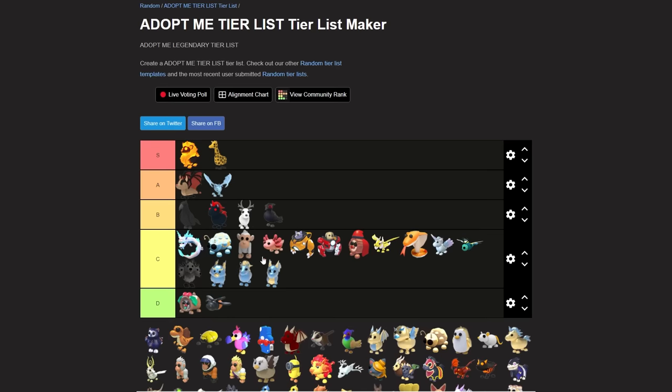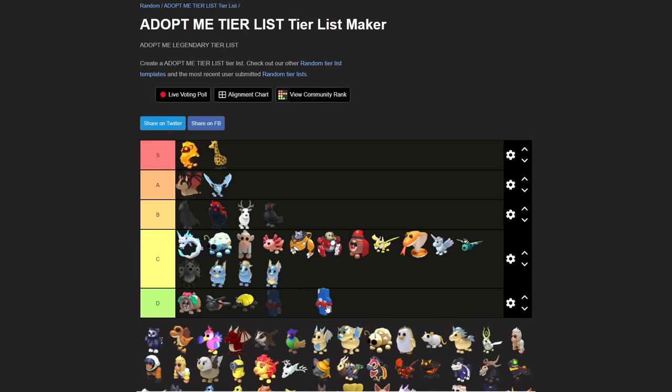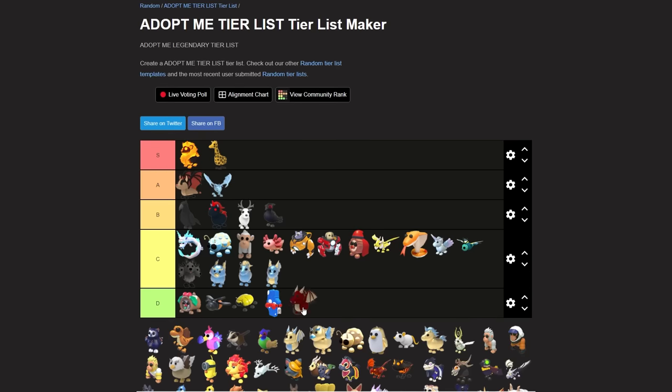Frost fury is a really high C tier in my opinion. Same with the diamond ladybug - I'd put that up there. I do not like the scarabs; to me the scarabs are just D tier. And that doll - is that even a legendary? We're gonna put that at D tier too. The dragon is a D tier pet in my opinion.